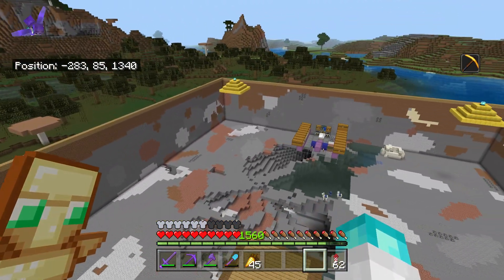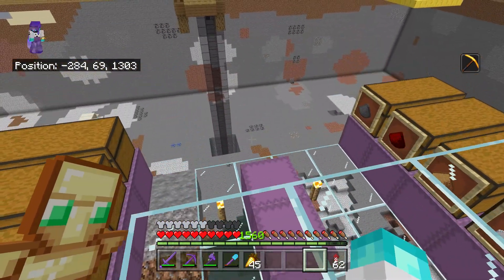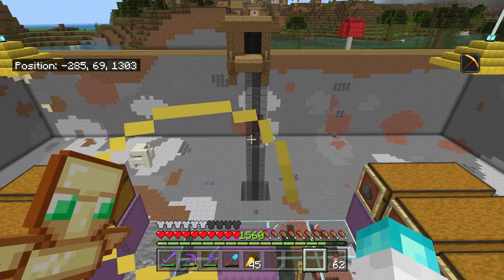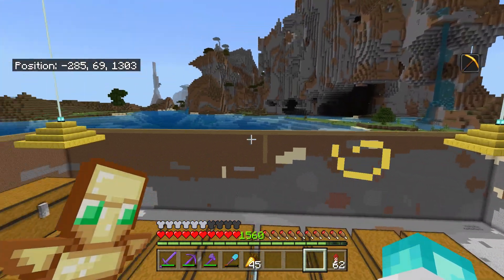So obviously this is just a big witch farm. Well, the witch farm itself is actually tiny - it's just this little thing here, it took like two minutes to set up. But you saw a witch falling down there, and I've dug this big perimeter around the outside.